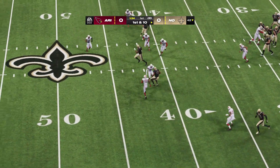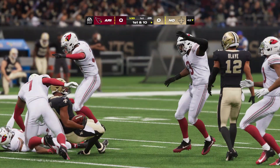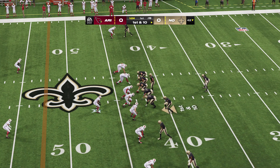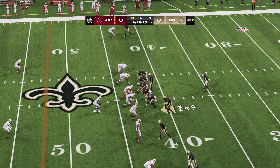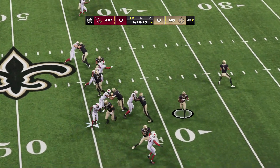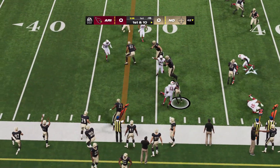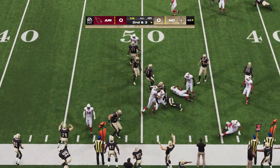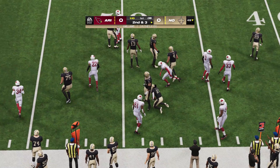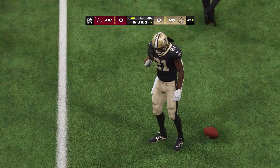Derek Carr, very precise thrower of the football. What's the game plan for going up against him? He's more than a dink and dunker. He has evolved as a thrower — now he can push the ball downfield — but still, the number one things you want to take away are short passes and intermediate passes. So sharp, precise, and accurate, you've got to sit on those routes in order to cause him problems.